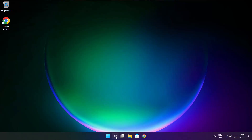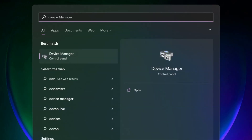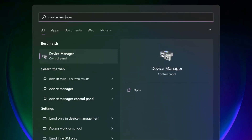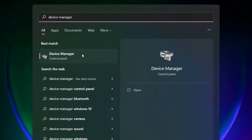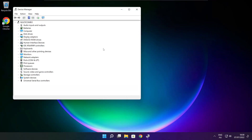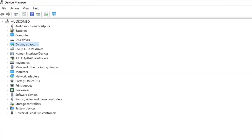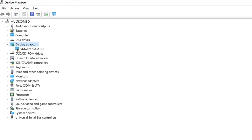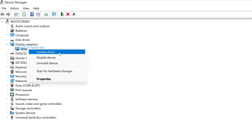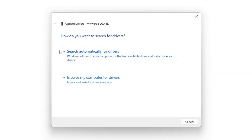Click the search bar and type Device Manager. Click Device Manager. Click Display Adapters and select your Display Adapter. Right-click and choose Update Driver. Search automatically for drivers.